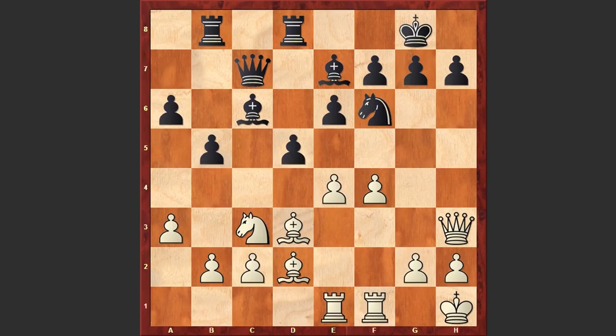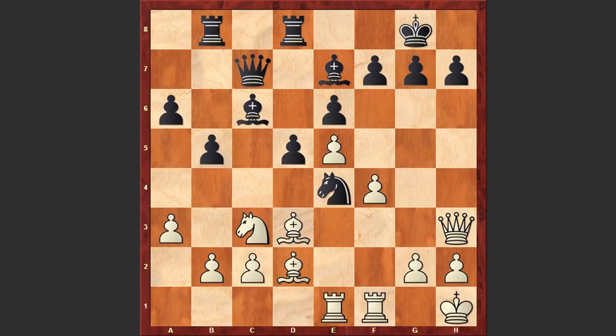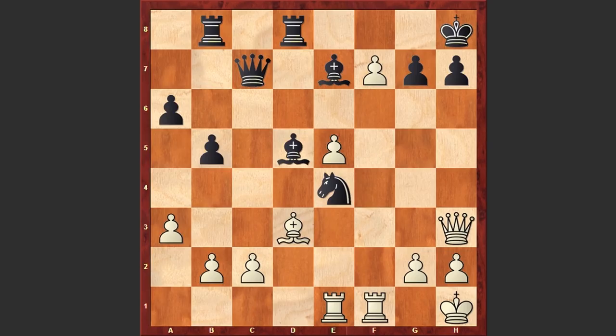That's why black responded with d5, and after e5 the knight occupies e4, blocking the bishop's diagonal. But in this position Kamsky came up with a powerful idea — he played f5 and sacrificed the bishop on d2. Mamedyarov accepted the sacrifice and captured on d2, using the fact that the bishop's diagonal is temporarily blocked by the pawn on f5. Then comes fxe6 and the knight retreats back to e4, again blocking the bishop's diagonal.